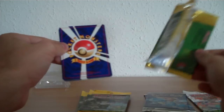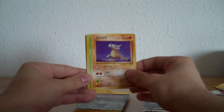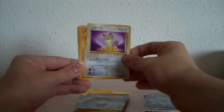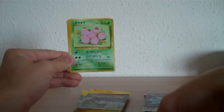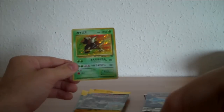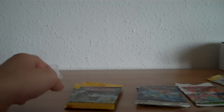If you are thinking of buying some older sets, booster boxes or something, I suggest you should buy Jungle, Fossil, or Team Rocket. Let's see — we have Cubone, Paras, Lickitung, Meowth, Mankey, Butterfree, Exeggcute, Nidoran Female, Exeggutor, and a Pinsir holo. The holo is all over the card so it looks pretty awesome — cool card.